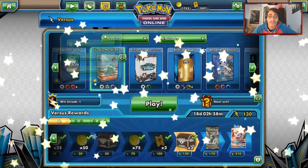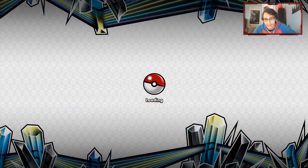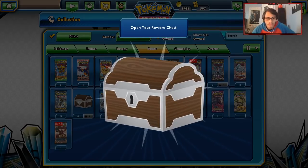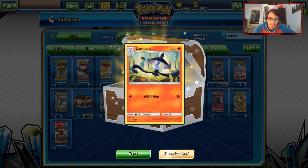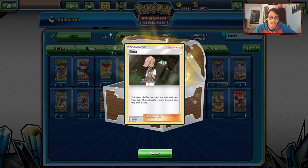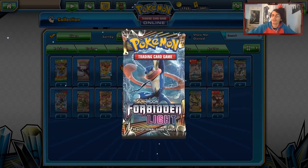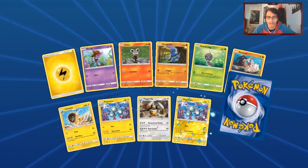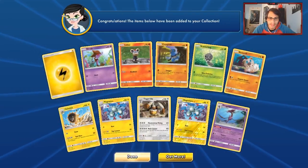We'll open up the chests first before Forbidden Light. We got 10 coins — alright. 10 more coins from the second chest — better than getting 5. Now let's open up this Forbidden Light pack. Let's pull like a Full Art Ultra Necrozma. I heard some talk about an Ultra Necrozma Steelix deck, so I might look at that. Pretty bad pack though — we got nothing out of that. Alright, we'll do another game with the deck.